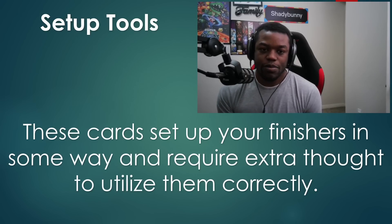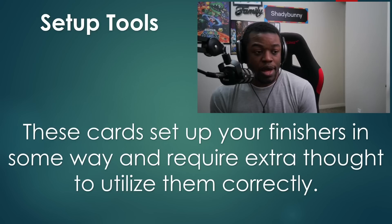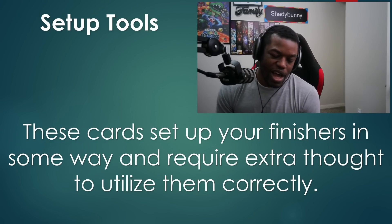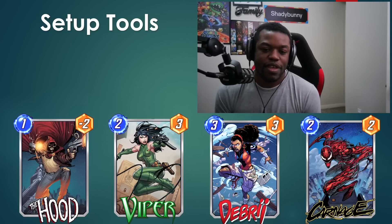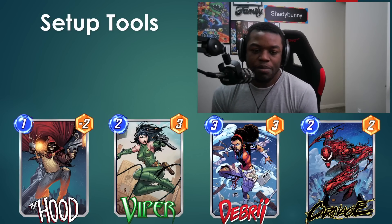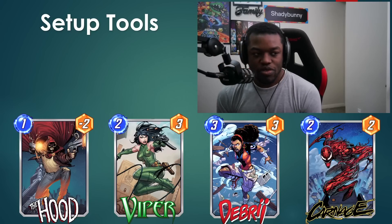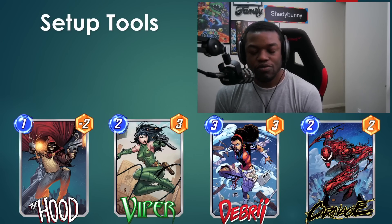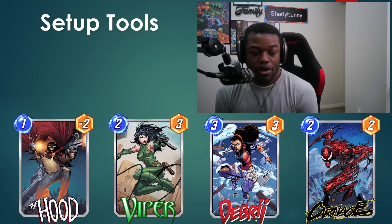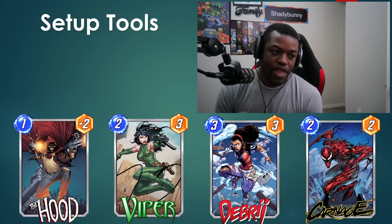Next up we have setup tools. These cards set up your finishers in some way and require a little bit of extra thought to utilize - you can't really blindly play most of these. Hood you might want to use as your Viper target, so playing Hood in a location where you already have cards is always going to feel bad. Debris lets you control where your opponent's rocks end up, and with Carnage and Viper you have to make sure you're Carnaging and Vipering the right targets, as well as setting up for Sentry.